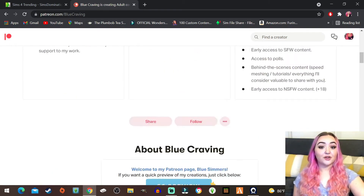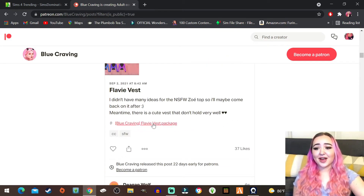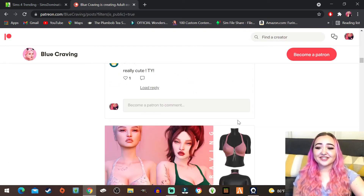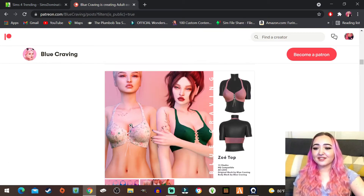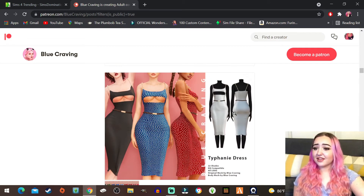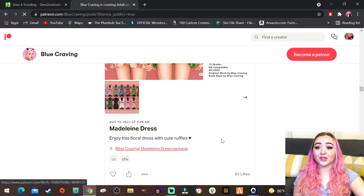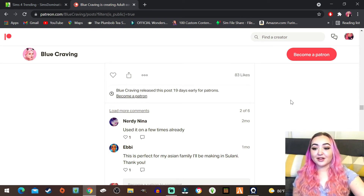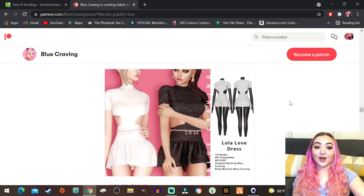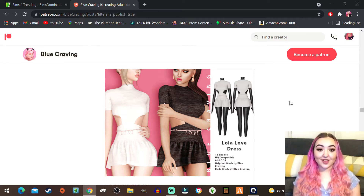This creator doesn't really have anything else I'm interested in so we're gonna move on to Blue Craving - we downloaded something cute from them before, so here's hoping for more. I feel like I have a ton of tops like this but it just looks so cute that I'm gonna grab it anyway. And even this looks really cute. Oh this - this is really cute for a nice little date night, I love it. Okay, I've been looking at this stuff for a while so I'm gonna grab a couple more things and then I'll see you guys back in game.